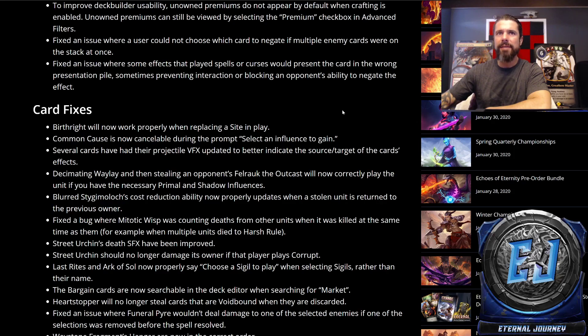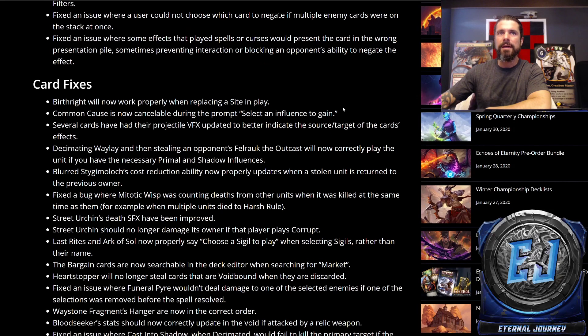Several cards have had their projectile VFX updated to better indicate the Scourge source target of cards affected. Decimating Waylay and then stealing an opponent's Falrock the Outcast will now correctly play the unit if you have the necessary Primal and Shadow influences — kind of a neat interaction. Blurred Stiggy Moloch's cost reduction ability now properly updates when a stolen unit is returned to the previous owner.